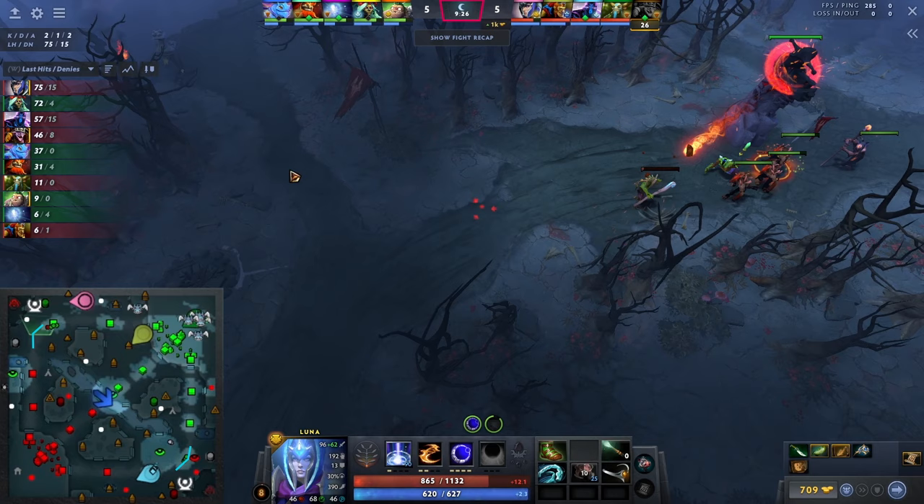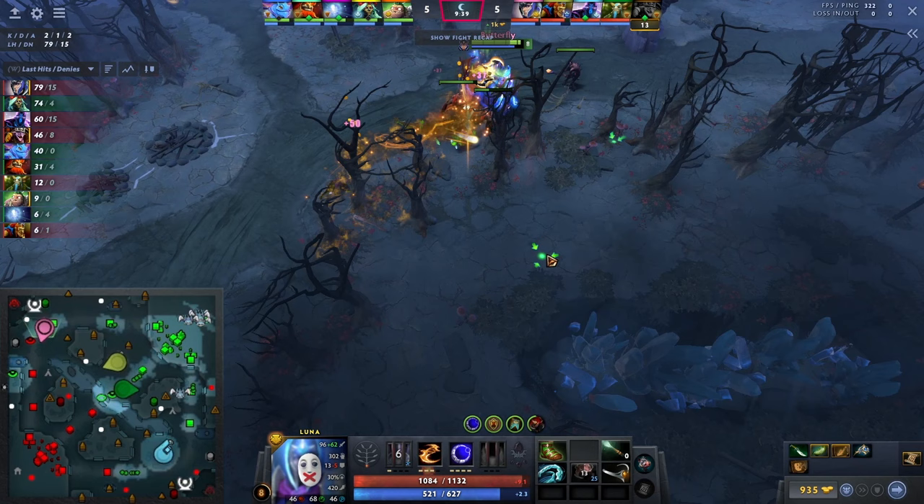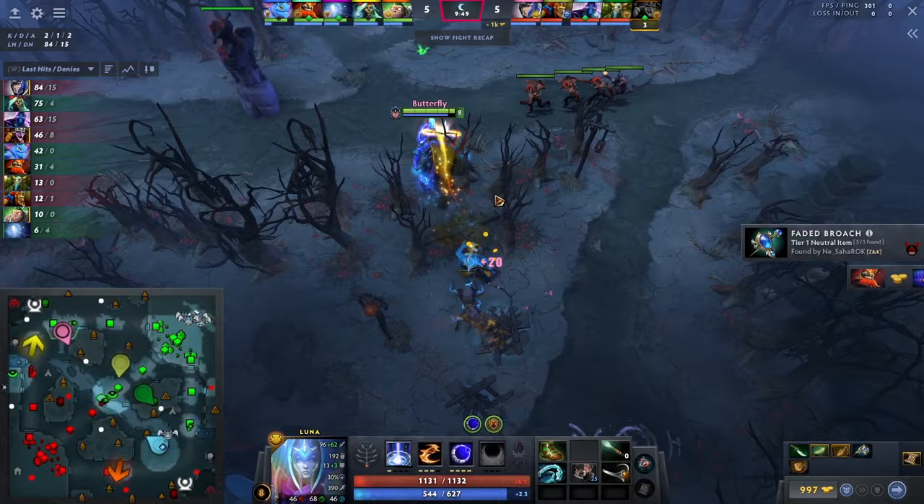He saw Mars, he saw Pudge, he sees Puck as well, so he feels safe enough to farm this wave. He pushes it but won't go deeper — because Pudge, Puck, and Mars are missing again. He's not going to farm that side of the map. He quickly farms a safe camp and then goes back again.